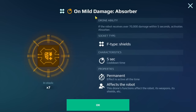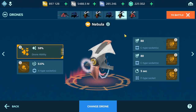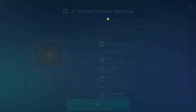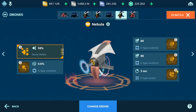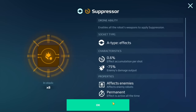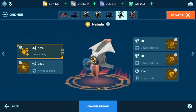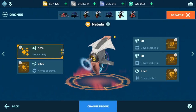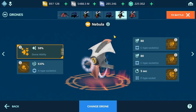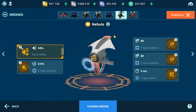We also have 'on mild damage absorber.' On this other drone we have pretty much the same 'on half freeze' chip, but this drone also has an effect chip — suppressor — which allows me to suppress the enemy so I don't take as much damage from them on top of having the defense. I think this is actually the strongest drone for the Favnir — if I had to choose, I would run this.